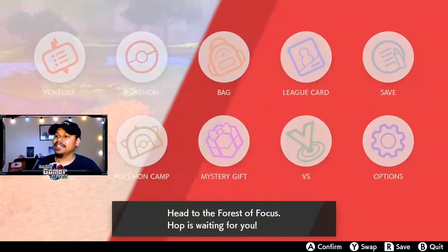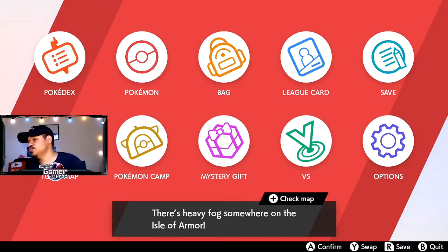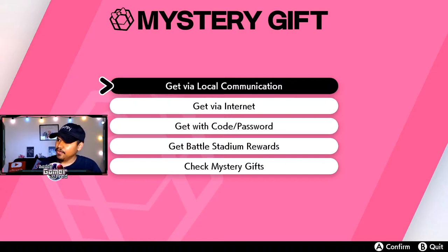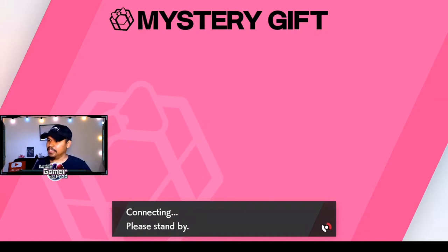All you got to do is be able to connect to the internet. Make sure your internet is connected and go to Mystery Gift. Get a Mystery Gift and then go to 'Get with a Code or Password.' It's going to tell you 'Attention, Standby' — it's going to connect to the internet. Connect your Switch to the internet and make sure it connects.